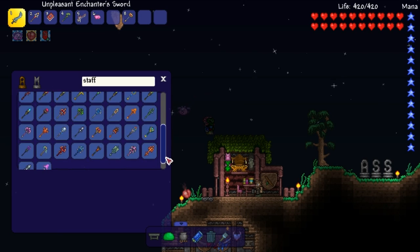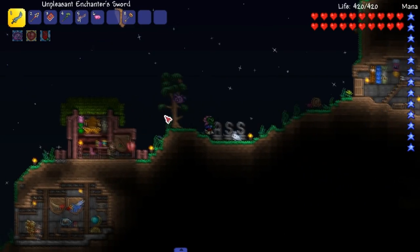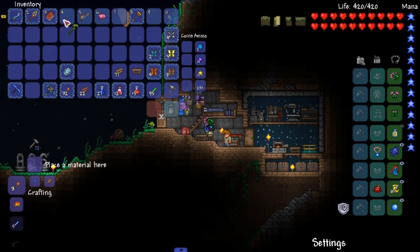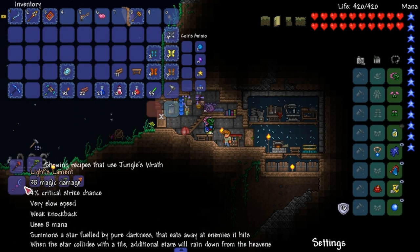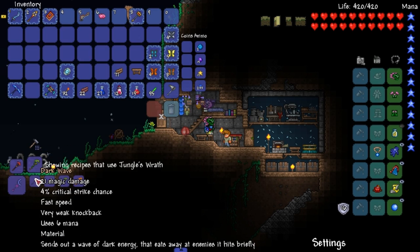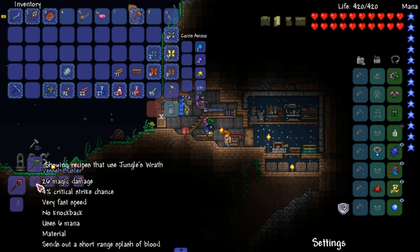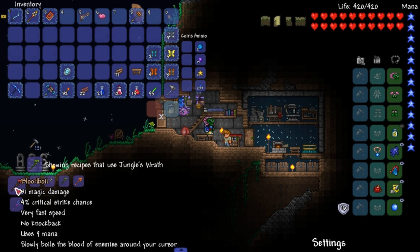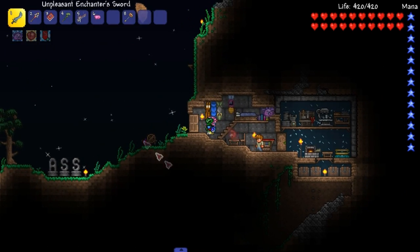There is something we need to make. We can just do it this way — talk to the guide, hand him my Jungle Staff. We got to make the Blood Boil, and possibly Light's Lament if we can. We need Vessel Buster, High Tide, Jungle's Wrath, and Inferno Staff. We want to end up making that.